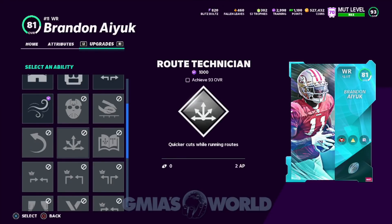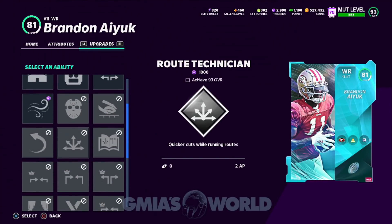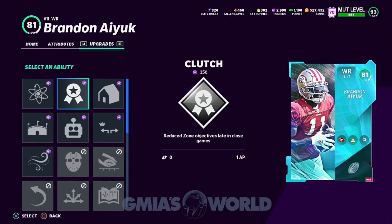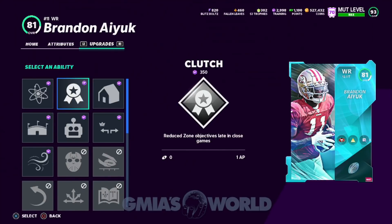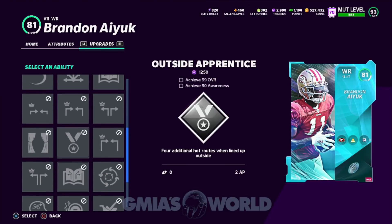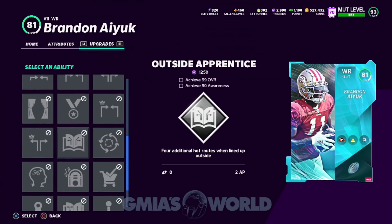Slot receivers get Route Technician for 2 AP, but he has to achieve a 93 overall. That's kind of weird because he's a 90 overall card right now, so he won't be able to get that. Maybe when he gets the 90 overall card it'll change up, and because he gets additional slots you may be able to unlock it — you're supposed to get three ability slots with a 90-plus overall. So maybe he will. With the way this is, he may be formidable because slot receivers are getting a lot of good stuff out of this.